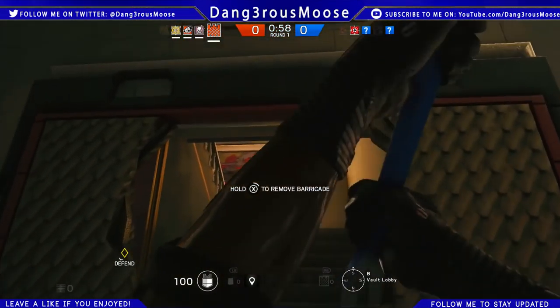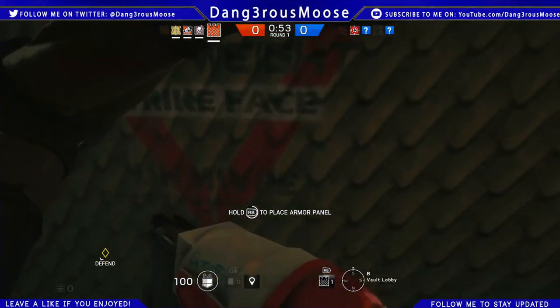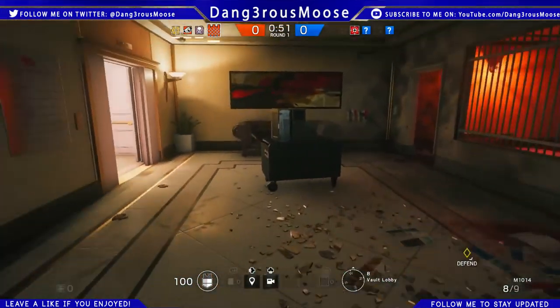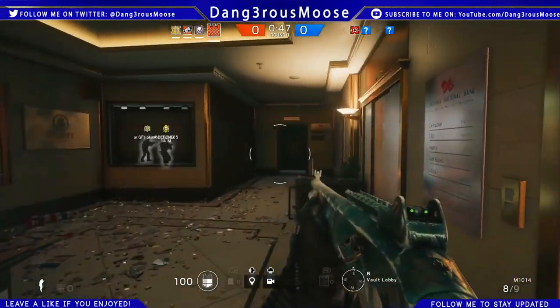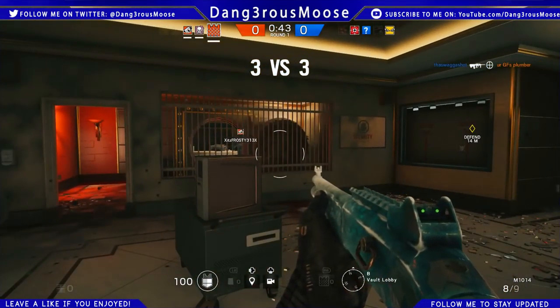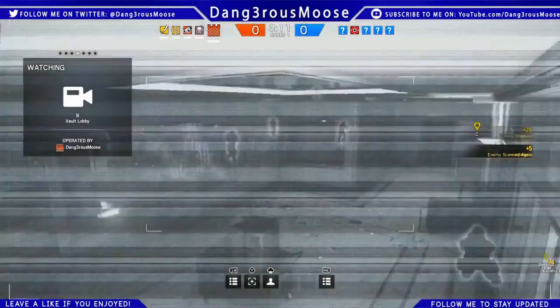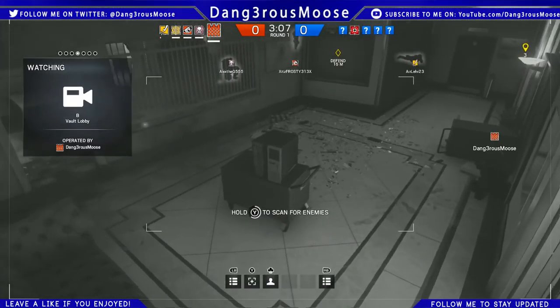Castle has great synergy with Mute, because if you put a jammer down they can't breach the panel. You have to be smart with those Mute jammers though — put them to the side of the door so people can't just straight up shoot them, make it a little more difficult for the enemy. For bigger doors you might have to put two in a corner, but you still want to defend everything else so just be smart with the tactics you use together.